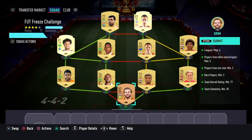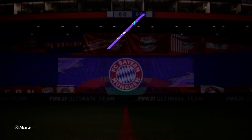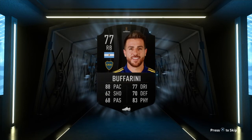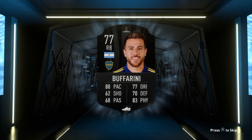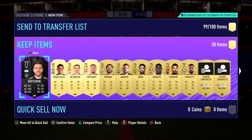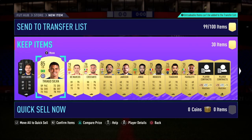And that is the SBC completed — I'm gonna go submit that and move on to the pack. Alright, here we go, mega pack! Let's find out — will I get myself 7,000 coins worth of stuff or more in this pack? Come on EA, give me something good. And in the pack I get myself an 85-rated Thiago Silva — that was definitely worth completing the SBC.